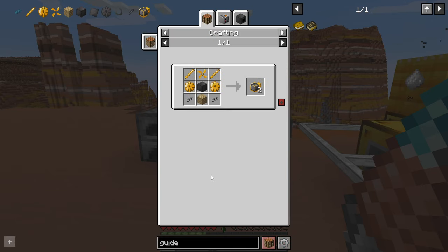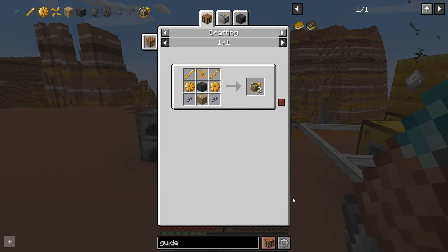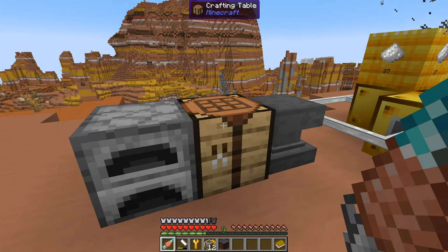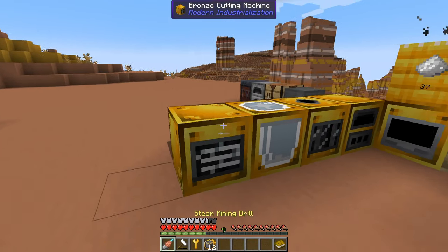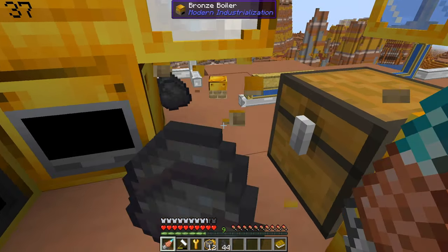It's going to be a lot better making these in the future with assemblers, but for now you have to craft it like this. And to apply these things, you're going to need to get yourself a smithing table - just the standard Minecraft one. And then you need to pick up the machines that you're wanting to upgrade.